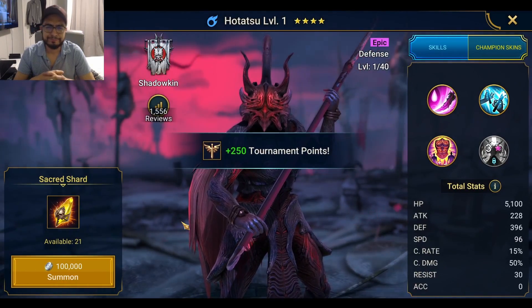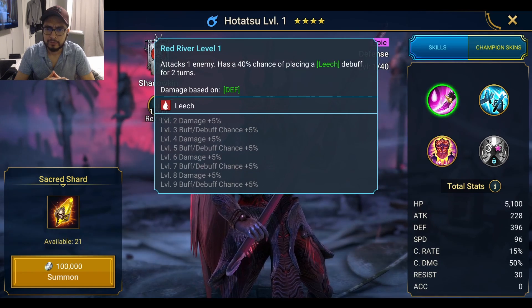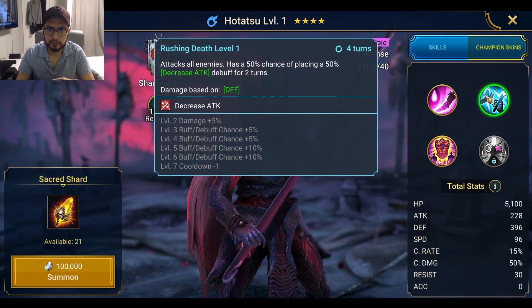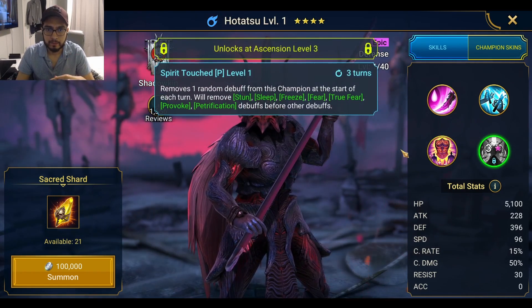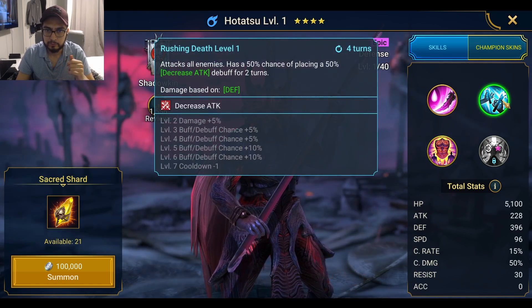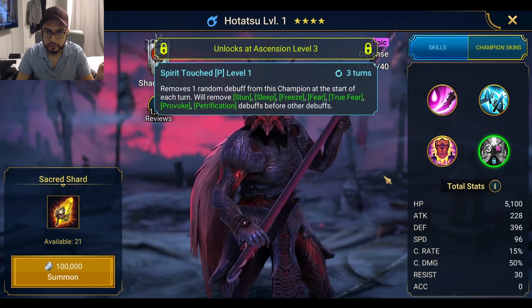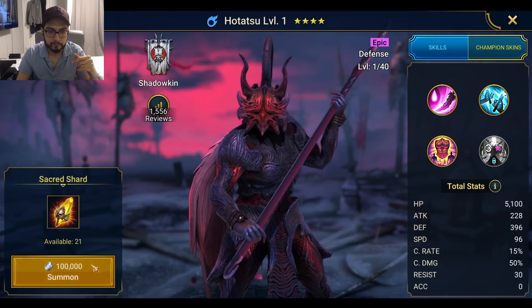Otatsu — I don't even know what they do. Chance of leech, decrease attack. Actually, he's good — he has increased defense on all allies, and the heal attacks all enemies. Removes a random debuff from the champion — good for faction wars. Can't complain.